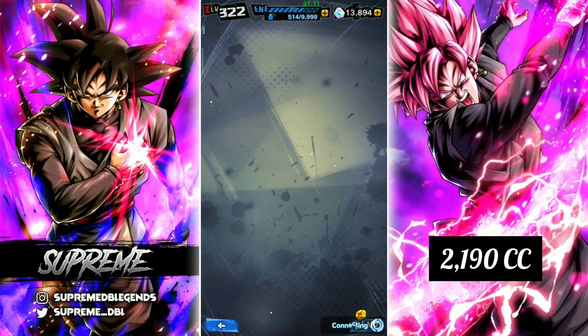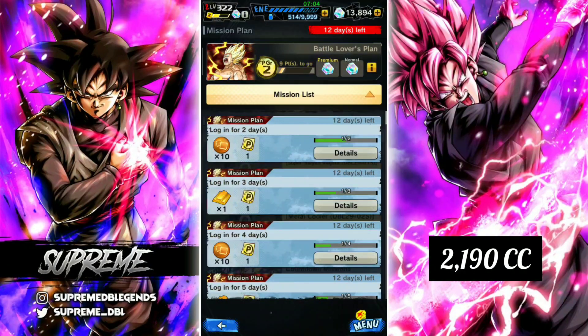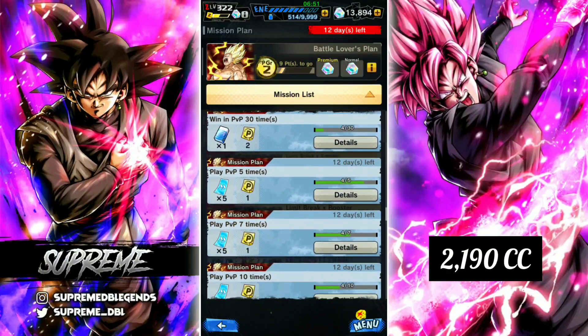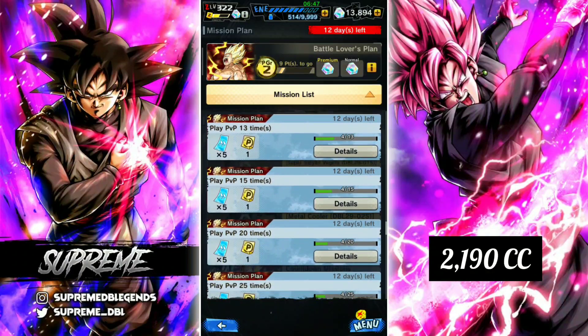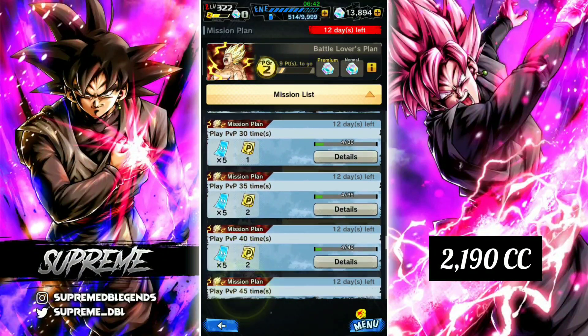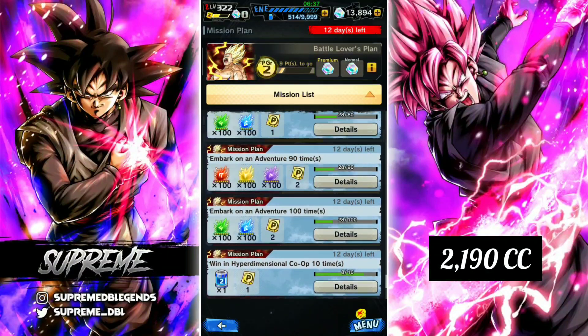Let's jump into the missions section and talk about how many crystals there are to get, because this is where the juicy stuff comes into play. We now have mission plans — you can choose between three mission plans depending on your play style, whether you play a lot, don't play much, or are a casual player. If you've chosen one that seems wrong for you, you can choose a different one after the 12 days expire. As you can see, there are 12 days left.